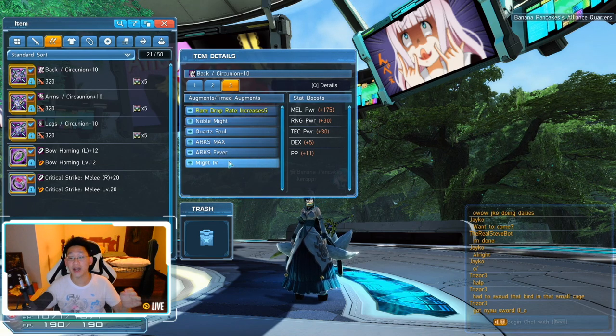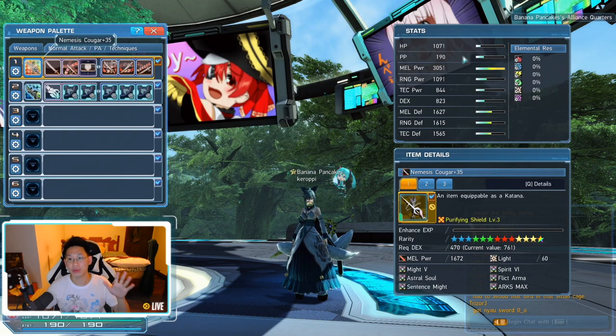What I want to do is make myself a little bit tankier. As you can see here when I press F5, my HP is currently 1071. I want to increase this to around 1200 and I also want to increase the PP stat to try to hit that magical 200. However, in order to do that, I will need to sacrifice some melee power and I'm ready to do that.